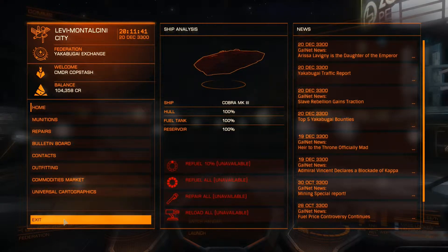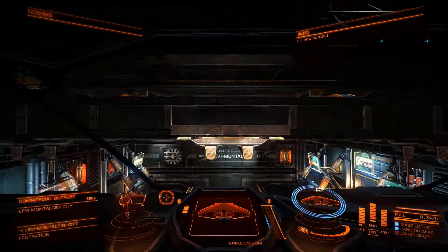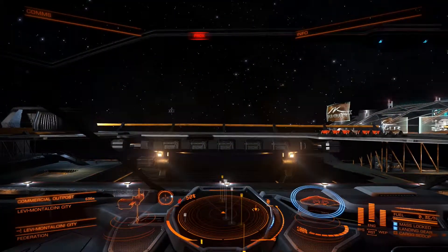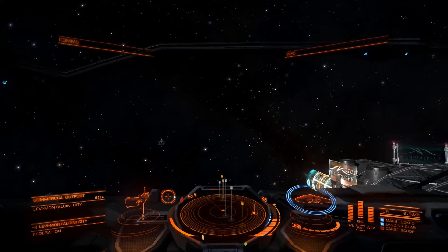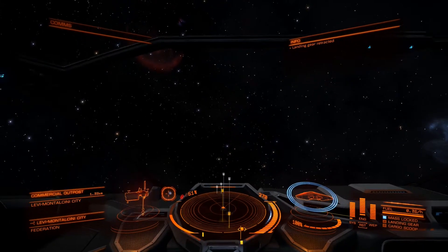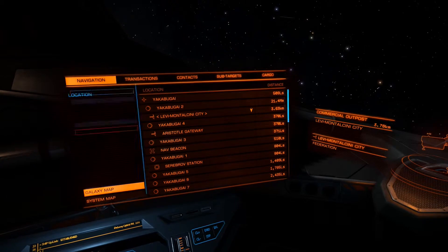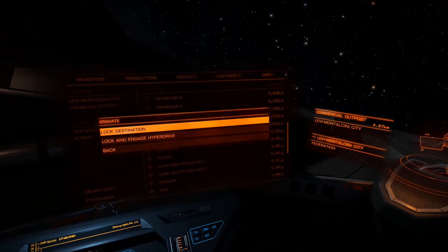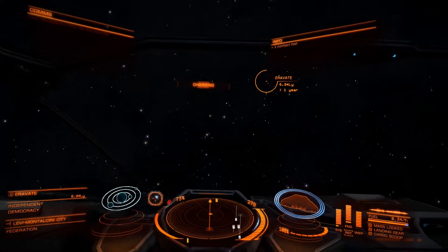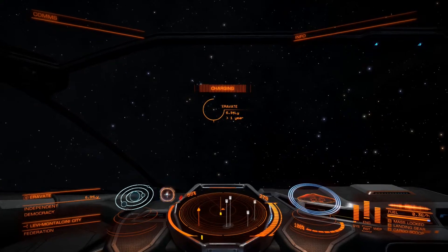Now we're going to take the beryllium one system over to a station called Sylvester City. Just looking at the graphics, looking at the spaceship operation — up thrust, forward thrust. We have to go to the Aerovate system, so we'll find it on our navigation computer a few light years away. It's right there. Lock the destination, charge our frameshift drive, line up with the target destination, and we're going to frameshift 6.94 light years to the next system.